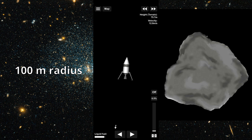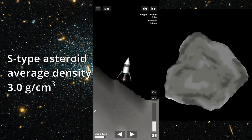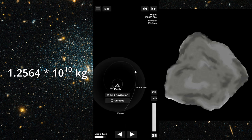Now we need to know the mass of the asteroid, which is 200 meters in diameter, or 100 meters in radius. Assuming it's a perfect sphere — which granted it's not — and assuming it's an S-type asteroid, or stony, as most near-Earth asteroids are, its mass would be 1.2564 times 10 to the 10 kilograms.